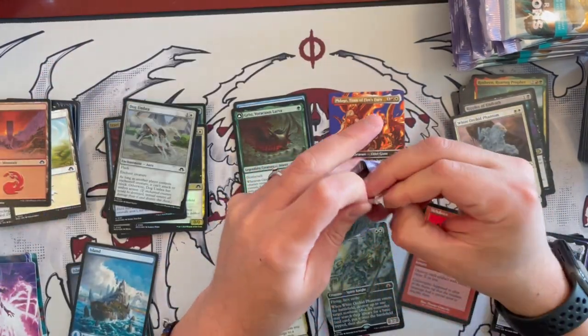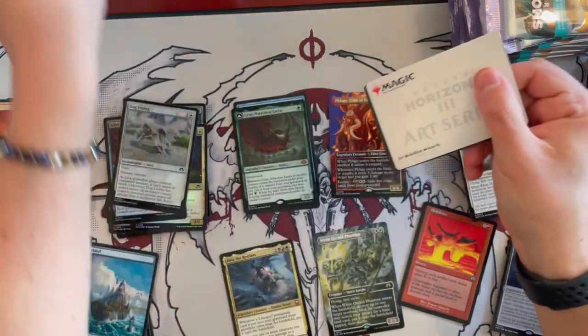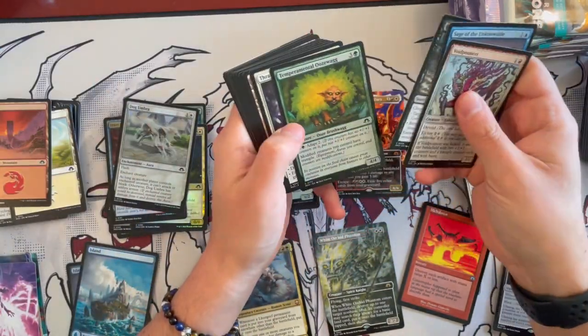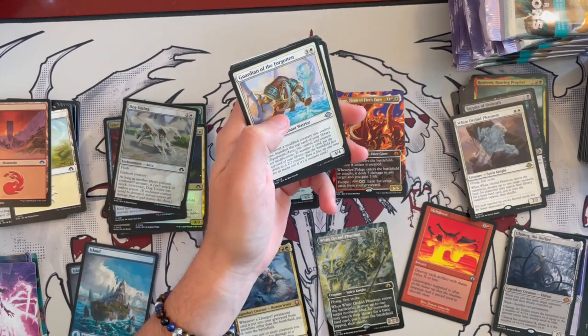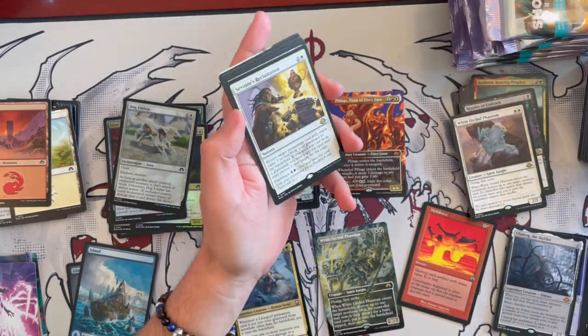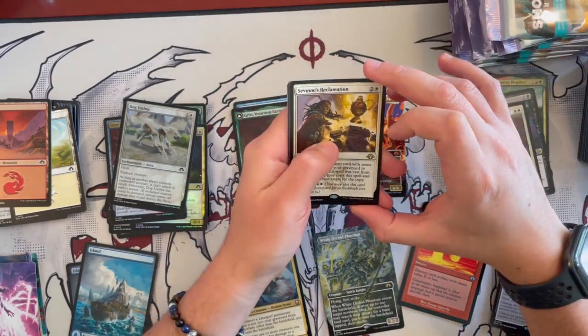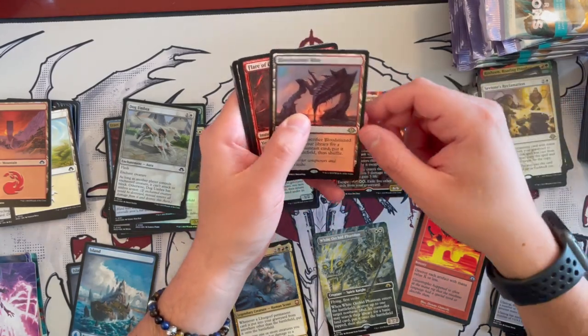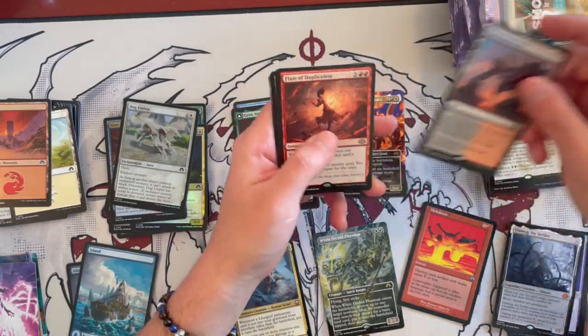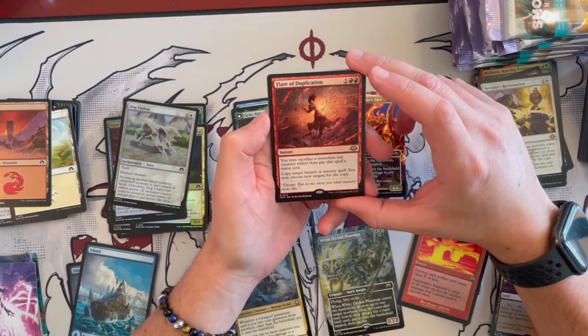So there we go — this is the last of the second third. Then we will go on and start the last part of this wonderful unboxing. Really been enjoying this to a certain degree. Savine's Reclamation reprinted yet again. And then — Bloodstained Mire! Beautiful card that makes a return. I love that.